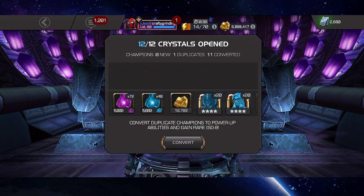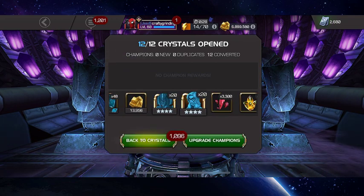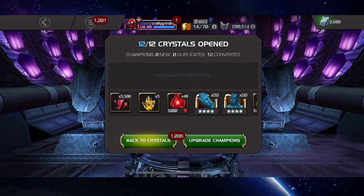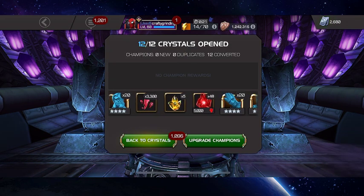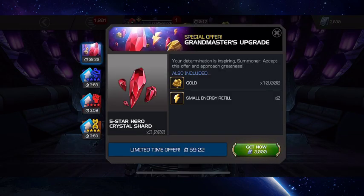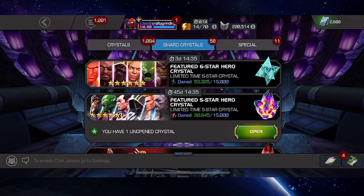So let's see how many crystals I picked up. Wow, 5. So 5 Max Sig Ability Crystals — that is always good. 7 and a ton of ISO. 3,300 5-star Crystal Shards. So that should give me more than enough now to pop these open.